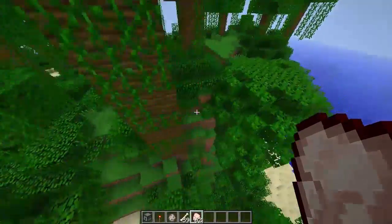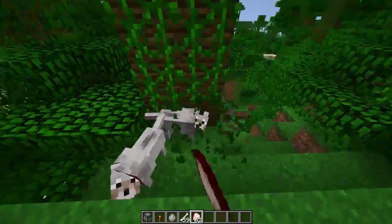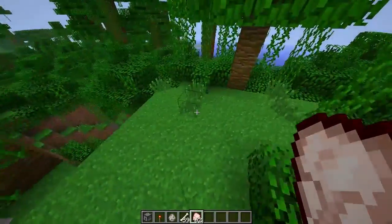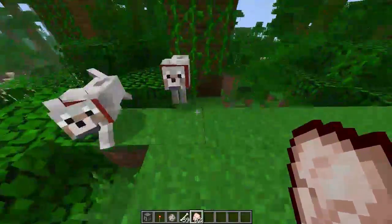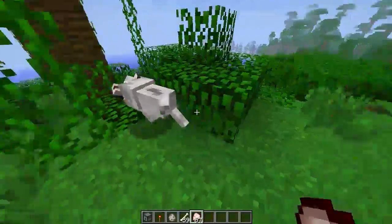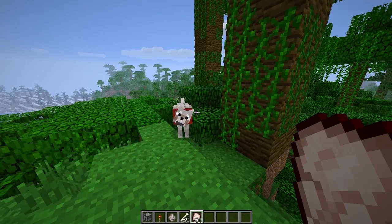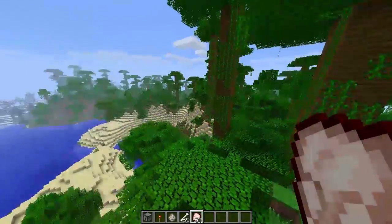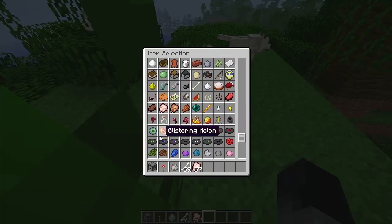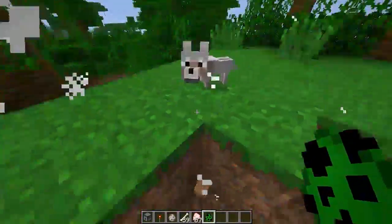The height of wolf tails is used to gauge their health — that seems to be working, actually. Attempting to feed a wolf any meat will both heal them and put them in love mode. Wolves are also supposed to attack creepers, but that doesn't really work — I've been walking past a few creepers and the wolves just get killed.